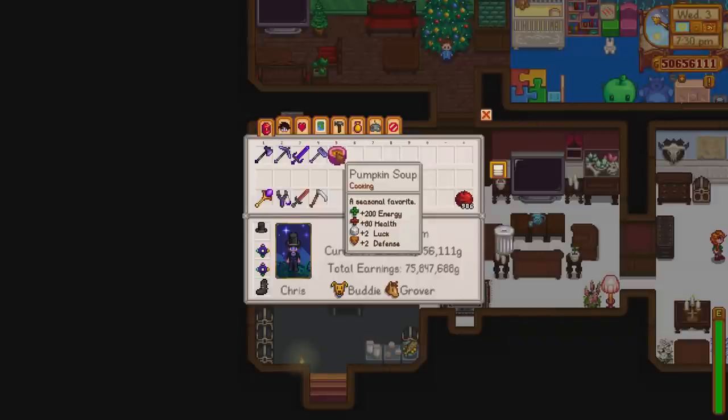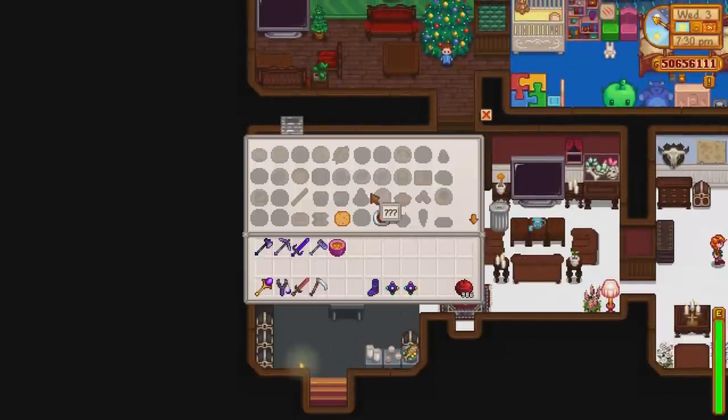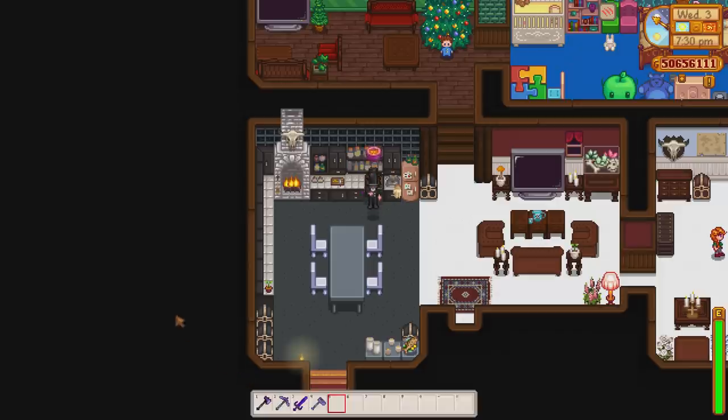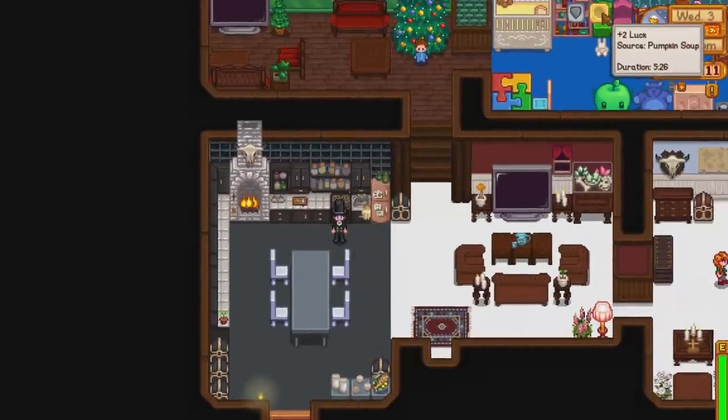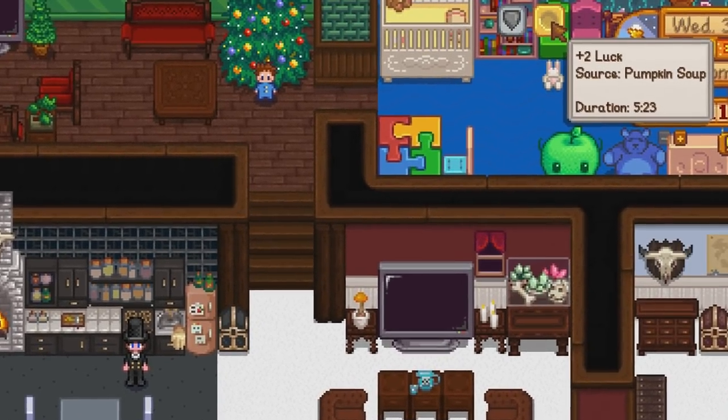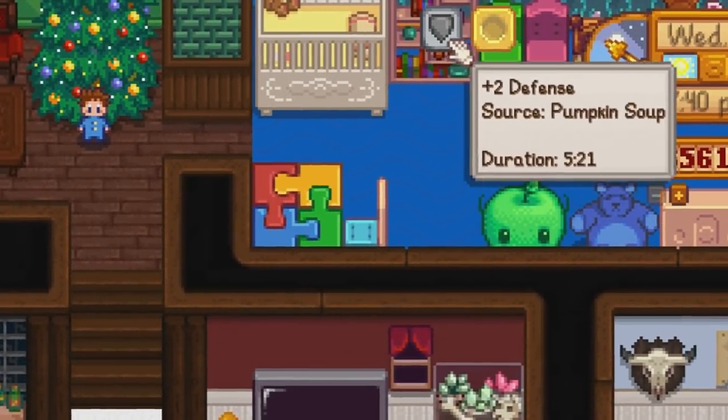The next meal you should take is Pumpkin Soup. This recipe is unlocked and sent by Robin in the mail once you are at 7 hearts with her, and all you need is 1 pumpkin and 1 milk. This meal replenishes 200 energy and 90 health at a time. Most importantly, it gives you a plus 2 luck and a plus 2 defense for a 7 minute duration, which is perfect for protection and a higher chance to find rare items.